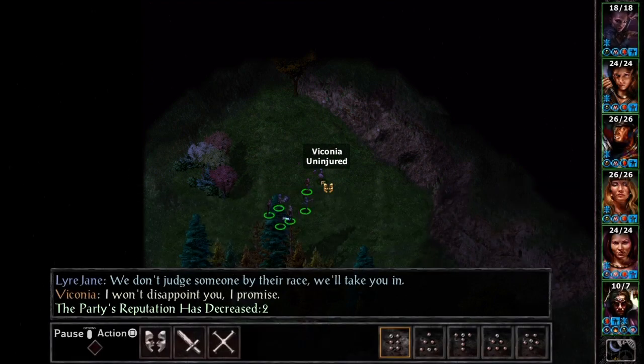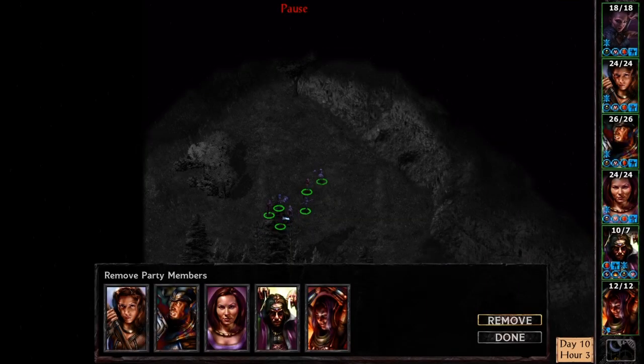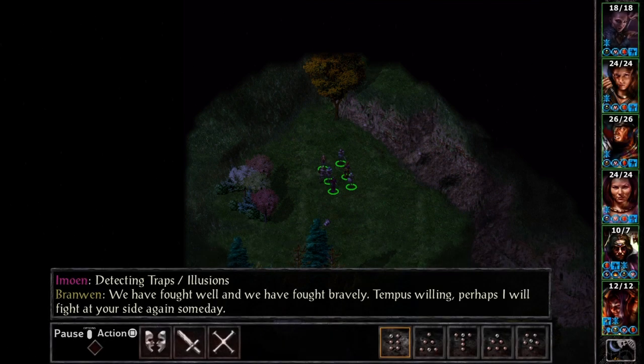I won't disappoint you, I promise. So Branwen was a woman who was like a stone statue — we bought a spell from someone and we saved her. You know what, Branwen, go live your life. You've been a statue for... I have no idea how long. Could have been two weeks, could have been five years, could have been 30 years. Are you sure you want to remove this character from the party? Yes. See you later.